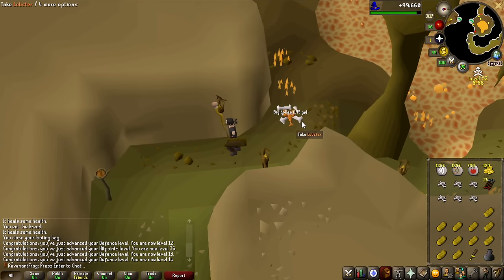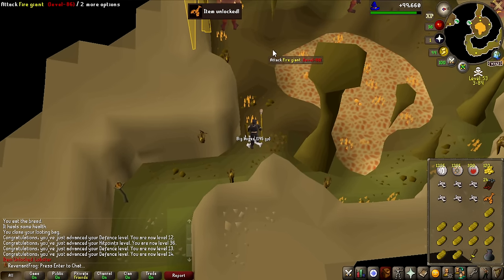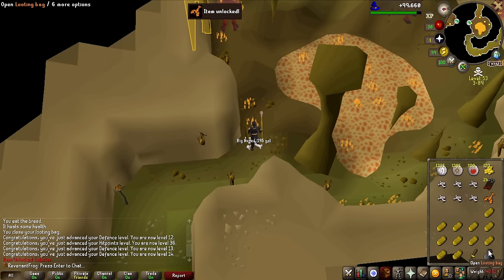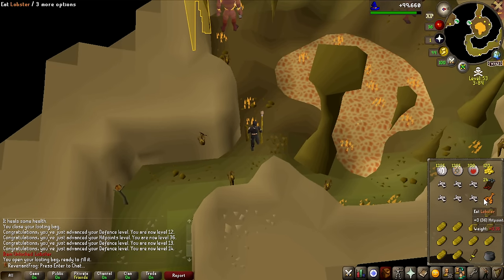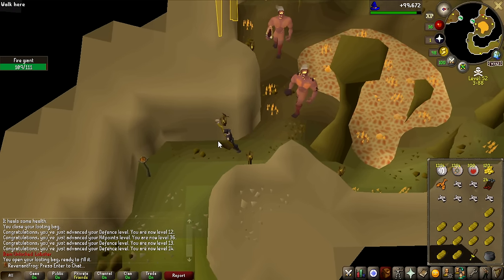Lobsters? They can drop lobsters?! That's a food upgrade right there! I now have 12 healing food instead of bread, which heals only 5. And by the way, they cost the same — lobsters are like 170 GP and so is bread, so that's just a straight up upgrade.